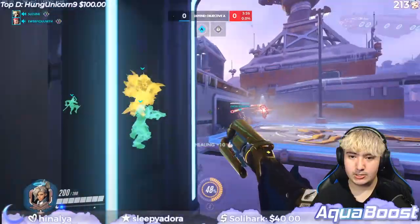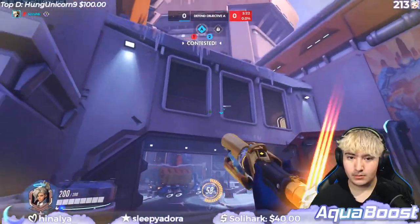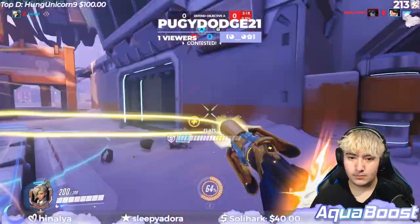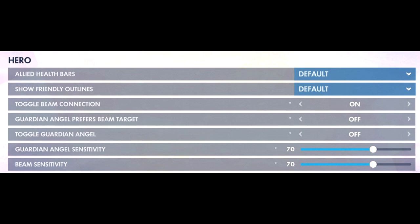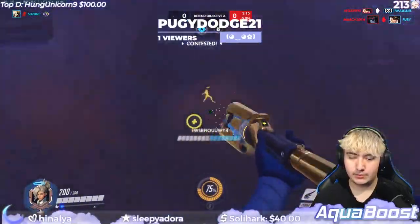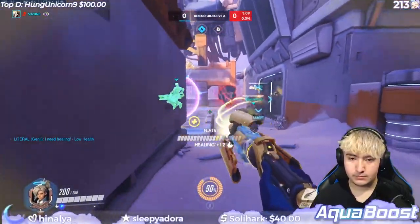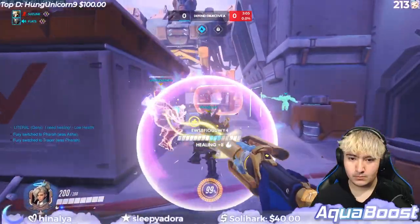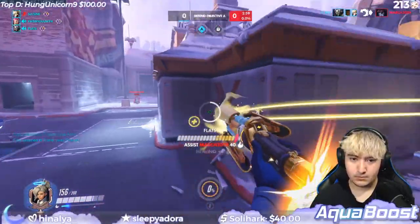Mercy settings and sensitivity: a higher sense makes it easier to scan around and switch between targets. My sensitivity is 10.5 in-game and 800 DPI, though most Mercies tend to have higher. For my Mercy-specific settings: toggle beam connection on, Guardian Angel prefers beam target off, toggle Guardian Angel off, Guardian Angel sensitivity at 70, beam sensitivity at 70. I like toggle beam connection on so I don't have to hold down my mouse to heal. Guardian Angel prefers beam target gives me more control going from target to target, and toggle Guardian Angel off lets me control how far I travel.